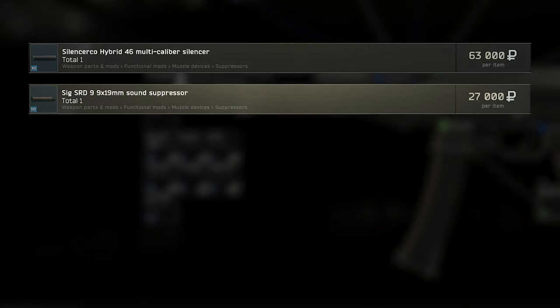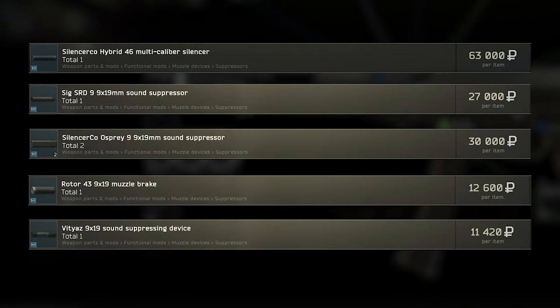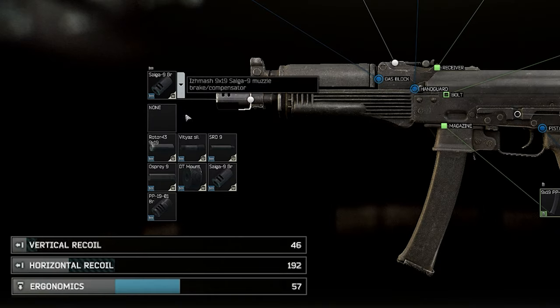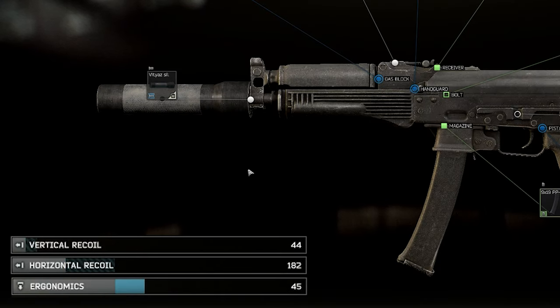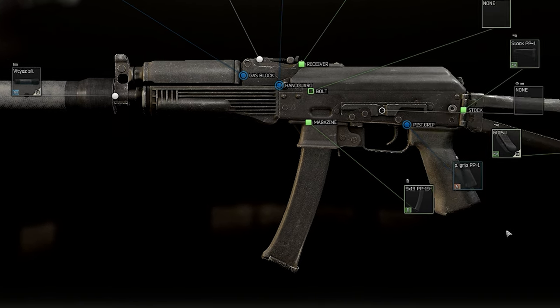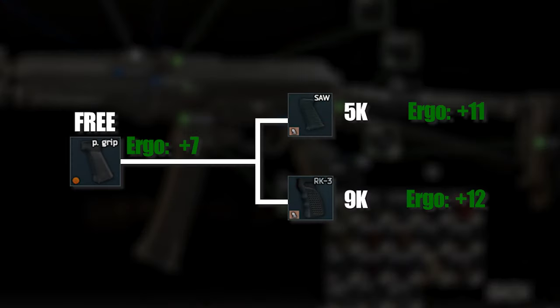But if you use a silencer, there are a couple of choices. They're all very, very expensive except for the rotor and the Vityats silencer, and the Vityats has even better stats. So I would say almost always go with the Vityats if you can. The silencer does cost us a couple of ergonomics points, which we could restore with the grips, but looking at the prices, that's a lot of money for four or five ergonomics — so I would personally just skip that.